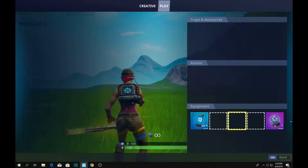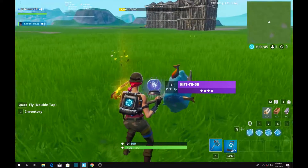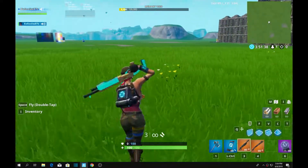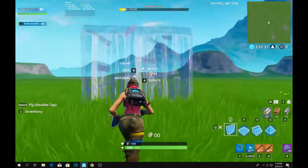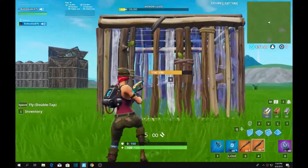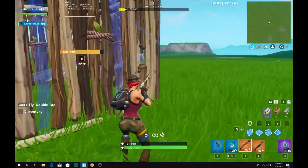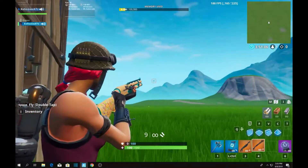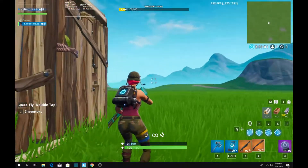Hey everybody, today I'm gonna show you how to rift-to-go and then shoot someone out of the air. You can do this in public matches as well as in creative matches. So if someone's in a one-by-one and you keep trying to place the wall but they keep replacing it, if you have a rift in this situation — the shotgun has to be reloadable — so shoot it once first.